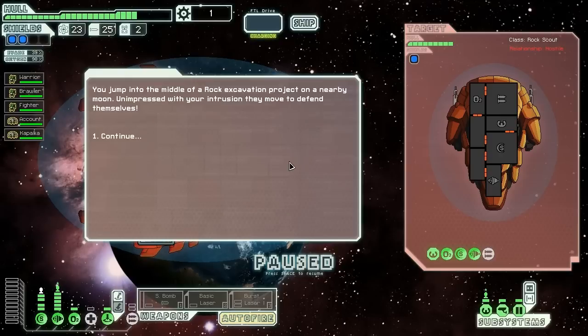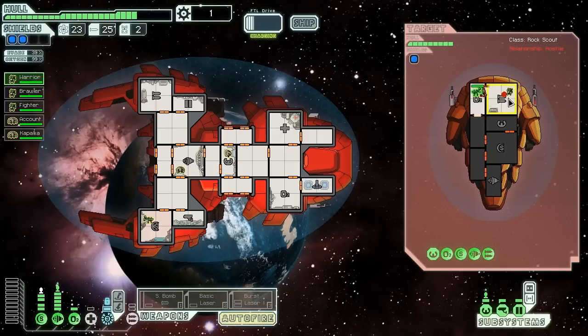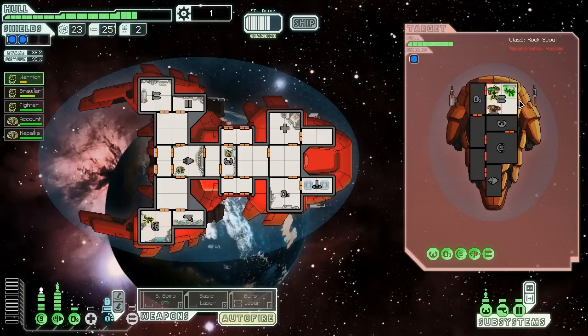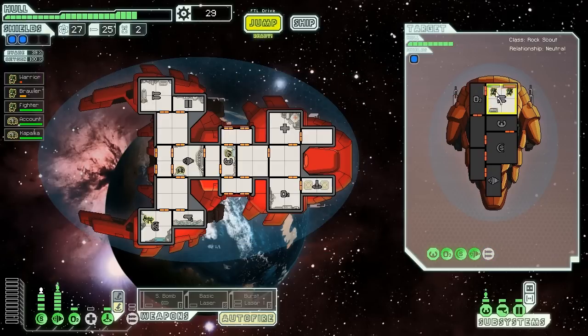We jump into the middle of a rock excavation project on a nearby moon. Unimpressed with our intrusion, they move to defend themselves. They have a basic laser and a burst laser mark one, so I'm not too scared. We move Warrior into the oxygen room to see if they stop there and we can take out one of their weapons. They're not too concerned about us damaging the oxygen — that's okay, we're going to jump back in and do the real damage. We have nice dodge — back up to 39%, should dodge at least one shot. Warrior is getting beaten up quite badly while Brawler hasn't taken a single point of damage. We swap their places so Brawler takes the focus damage and Warrior only takes splash damage. This looks like it's working out in our favor — one rockman is down. Brawler takes out the last one nicely. With the crew dead, we take all their fuel — four fuel and 28 scrap. Not bad.